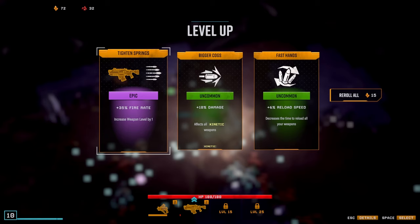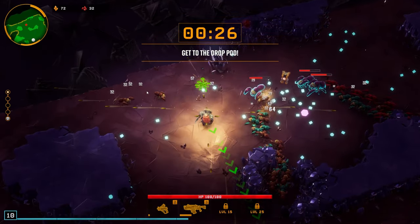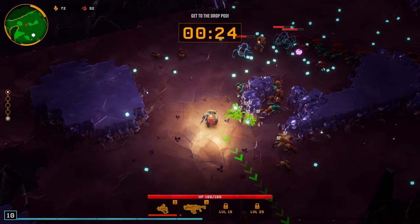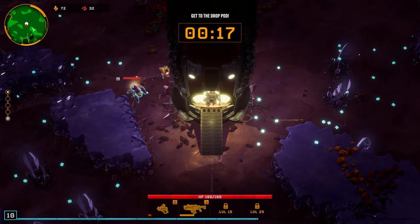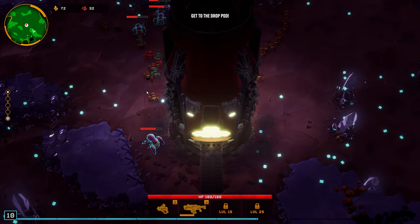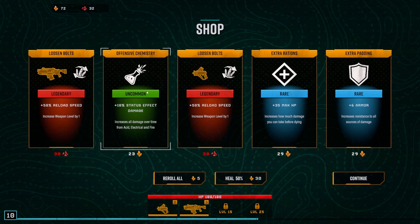Once we take out the big dudes they drop a whole bunch of XP. I'll try to grab it but there's usually a bunch of little guys right next to it that can definitely do some serious damage. Once you complete the objective you have to try to get to the drop pod within 30 seconds. Also be on the lookout for magnets - if you get a magnet it auto-collects all the XP on the ground and helps you level up a lot.